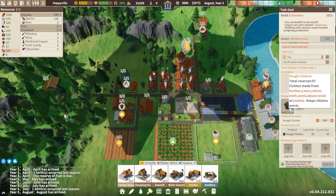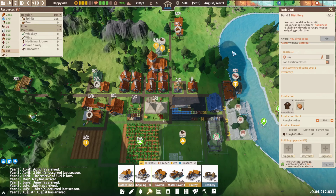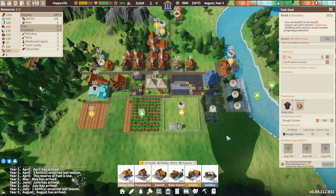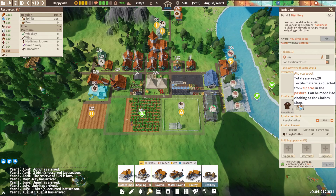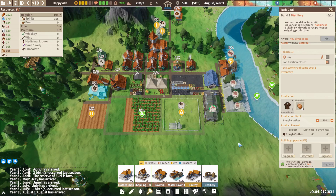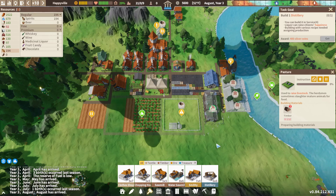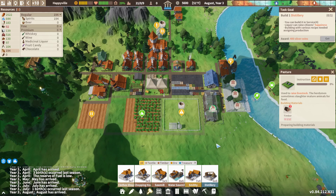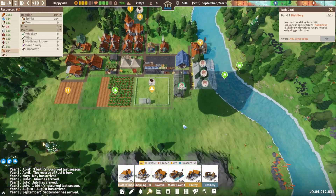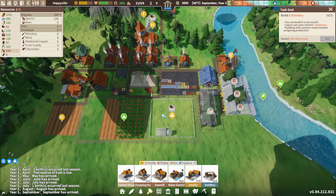We've got a shortage of leather again — let's swap over to alpaca wool. Unfortunately, in the early game you tend to have to do this quite often. If someone actually knows a better way of ensuring you have a solid supply of materials, please let me know in the comment section below. If it's to build out a pasture and farm, that's good because we're actually coming around to doing that once we fix this lumber shortage — and that's going to be a problem for quite some time.